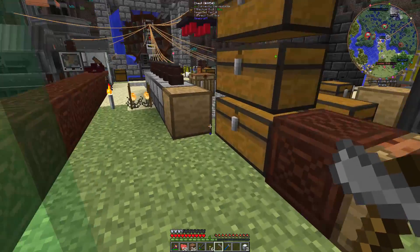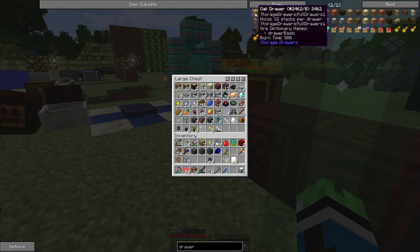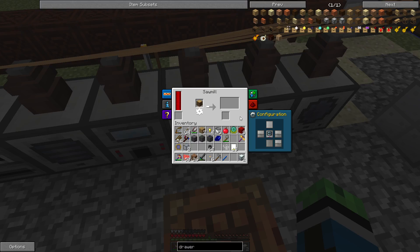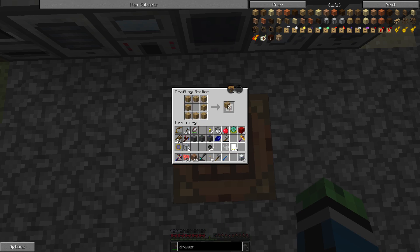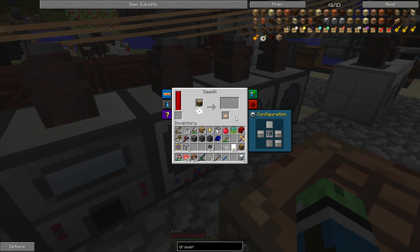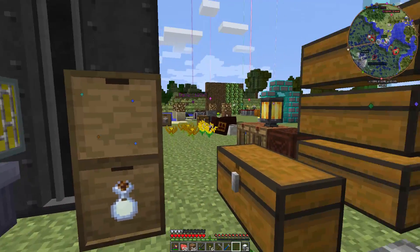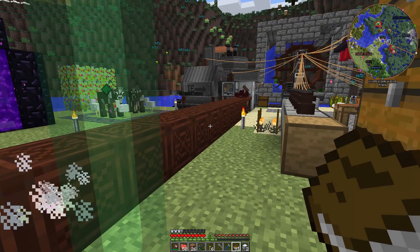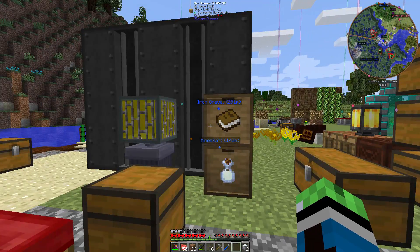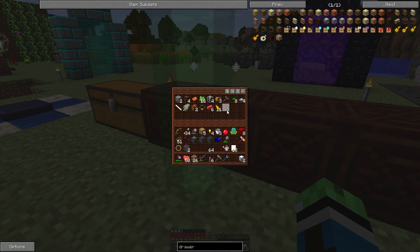Maybe I should make another drawer specifically for books. Do I have a drawer? Nope. Let's use the sawmill for more wood. Alrighty, let's make another drawer and use it for books, because I have so many books here — 310 books. That is a lot of books. That cleared out a bit of space.